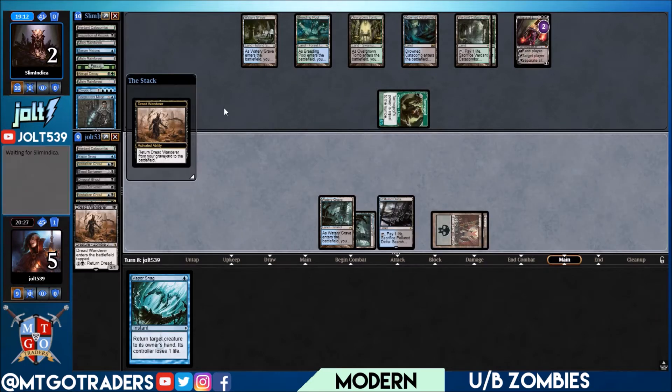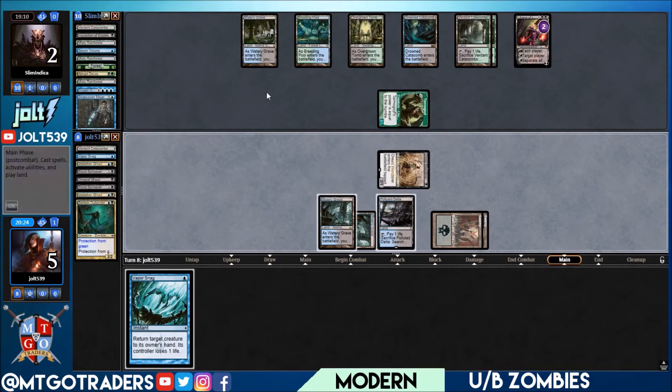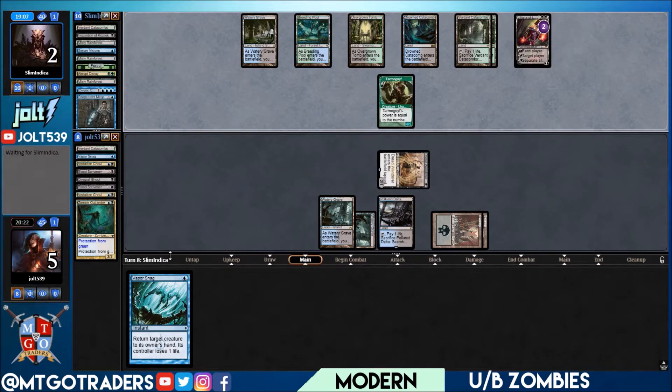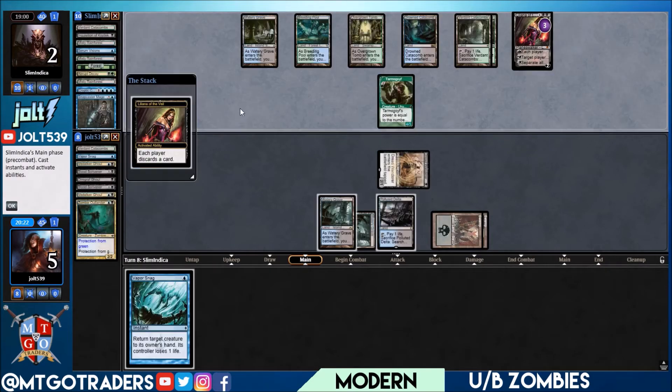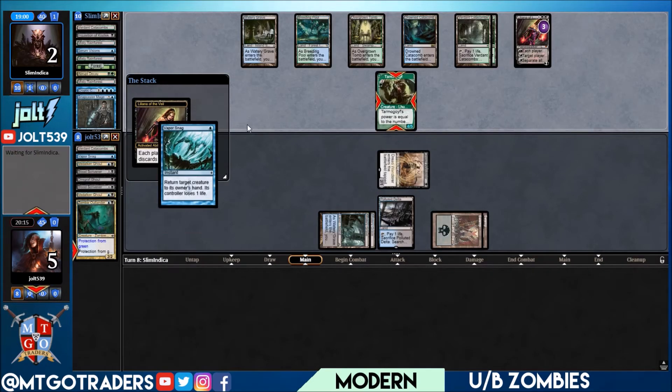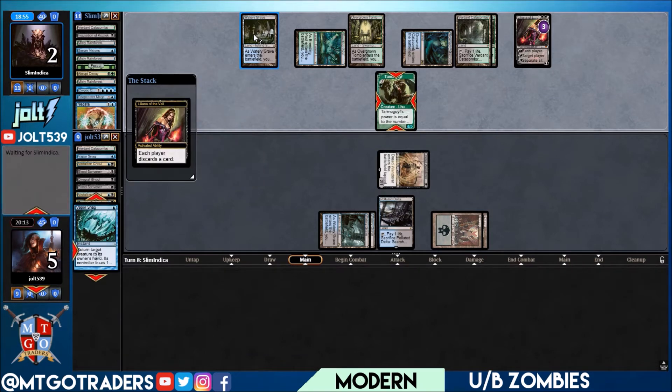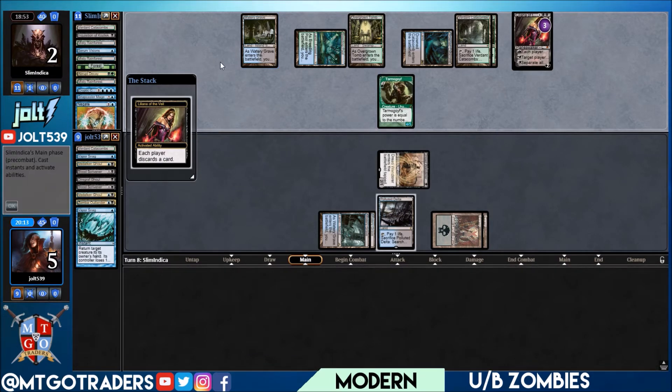Let's bring back the Dread Wanderer — then we'll have Vapor Snag. If they go for Liliana's plus they may go for the minus two, but if they go for the plus ability we'll be able to send Vapor Snag back to their hand, especially if they just hit a land. They did see Vapor Snag in the graveyard so they could play around it. Each player discards, one card in hand. Let's send the Vapor Snag, send Tarmogoyf back — Negate! Fair enough, that was the last card.